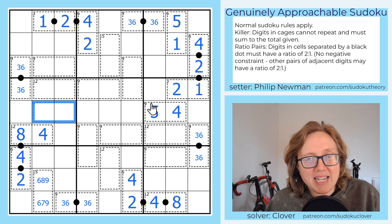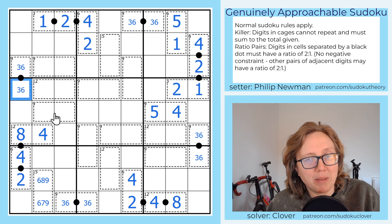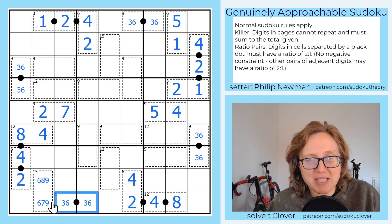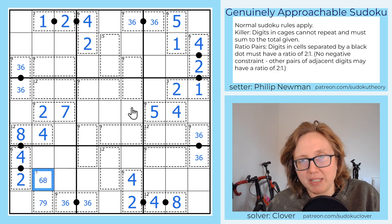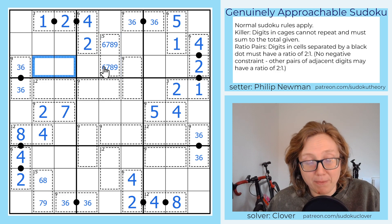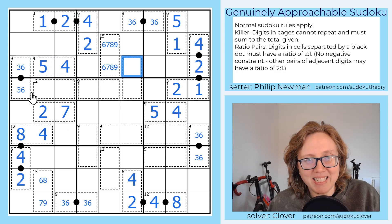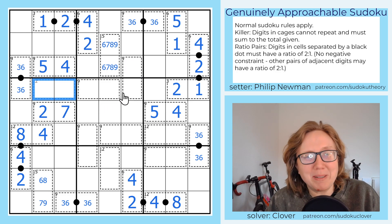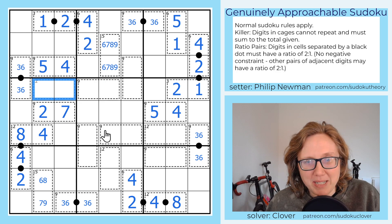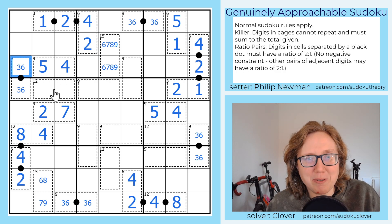Over here, this 9-cage cannot be 4 and 5, and it also can't be 1 and 8 because we have an 8 in the region. That leaves 2 and 7 and 3 and 6. But 3 and 6 has the same bivalue problem we had before, so this must be 2 and 7 — and the 2 in this column tells us which way around that goes. This is a deduction people have complained about if they've never seen it before, and I think that's fair — it's not trivially obvious, especially without bivalue pencil marks. But now that you know the secret, look out for it, because you'll see it all over the place.